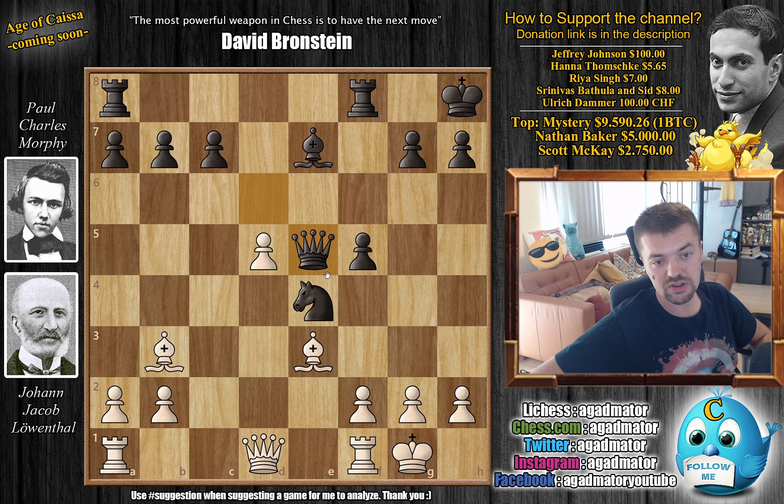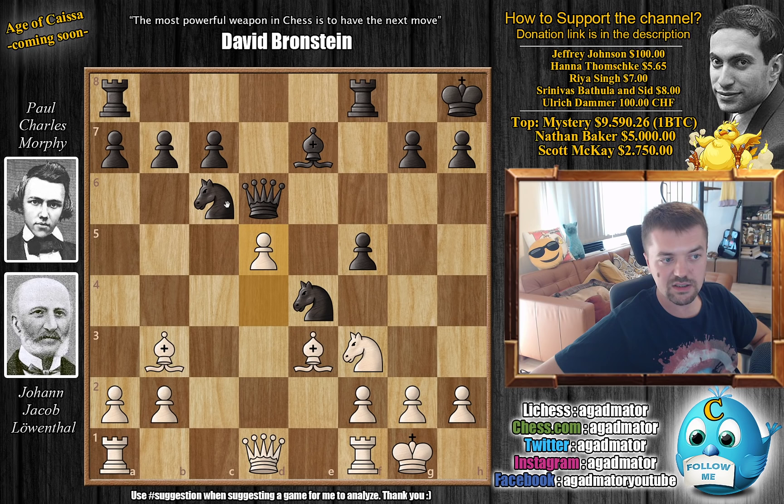Now you could go to E5 — for example, Knight E5, captures, captures, and then something like Bishop to D4, which is very much playable. However, Morphy decides to go for Knight to A5 instead.